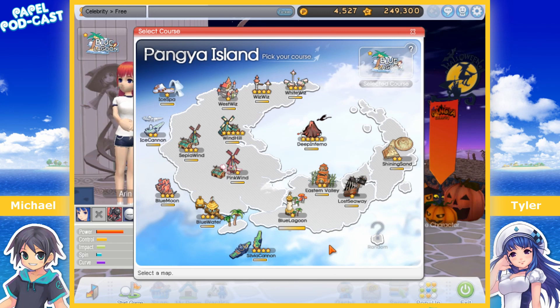For the next episode we'll probably play another one-star course — though I'm trying to remember the release order. I think it was Blue Lagoon, then Wind Hill and Sepia Wind, then White Whiz, West Whiz, Blue Moon, Pink Wind, Ice Cannon — basically go through all the one-star courses, then all the two-star courses.